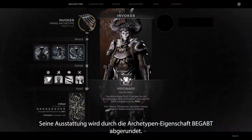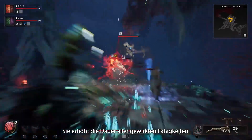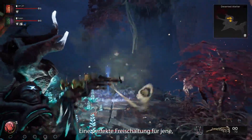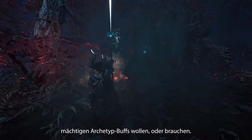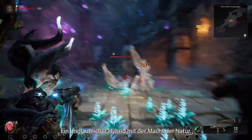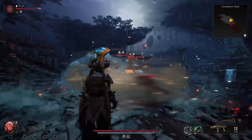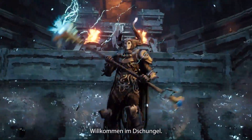Rounding out their kit is the archetype trait, Gifted. It increases the duration of all applicable skills — a perfect unlock for those who want, or need, a bit more time to take advantage of Remnant's many powerful archetype buffs. Players looking for an archetype that can fit in any build will be right at home with the Invoker: an incredible hybrid fueled by the power of nature. Welcome to the jungle.